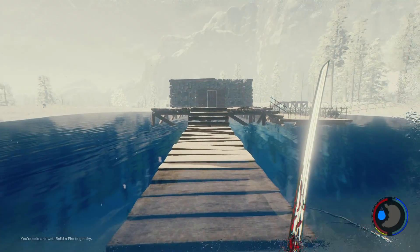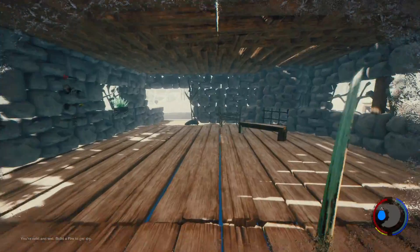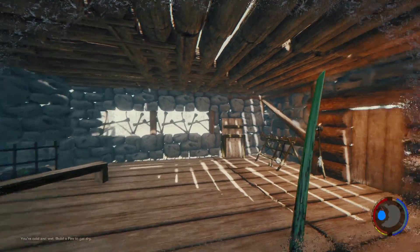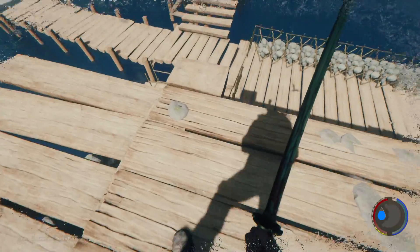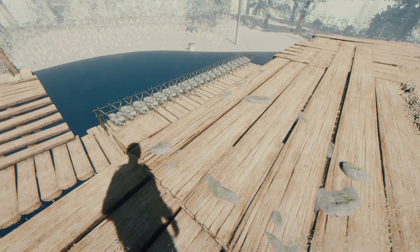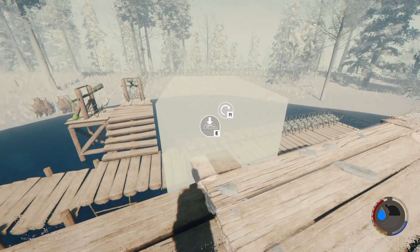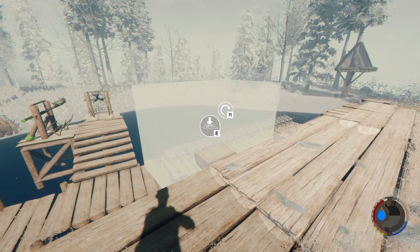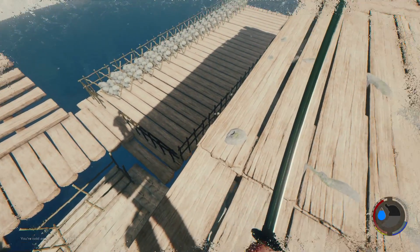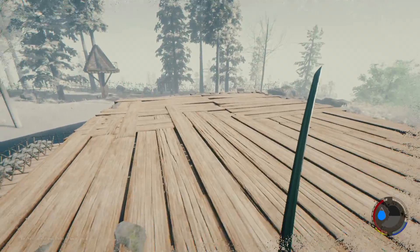The next thing has something to do with the hole cutter. It says: 'Fixed some weirdness with holes on sides of floors and roofs not perfectly conforming with hole area. Might have an impact on the look of previously made buildings or holes.' What is this? It's like a little diving platform. Let's see if we can use the hole cutter to get rid of this tiny little bit sticking out. Whenever you save and load the game, things tend to be a bit different. I'll be damned — I wasn't expecting that to be so perfect.